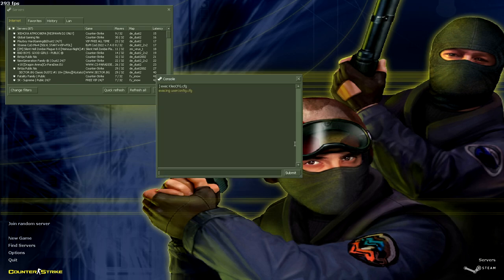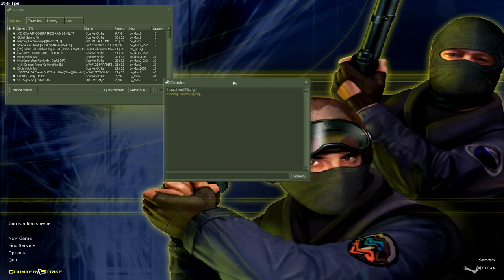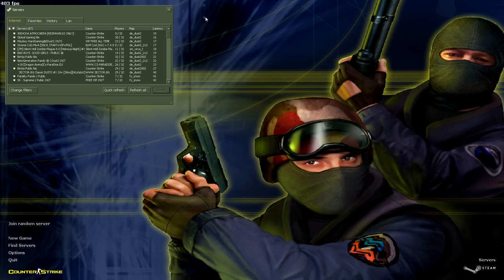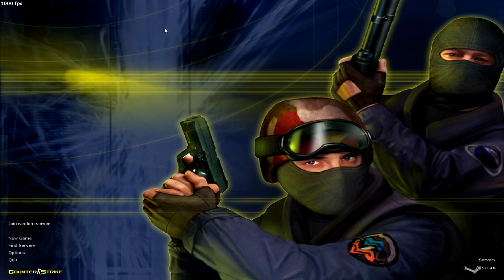Now going to the console. Set fps_max to 10,000 for example, and make sure the modem rate is the same amount as fps_max, otherwise FPS won't be stable. Also turn developer to 1. These three commands will show your true FPS when you play. That's pretty much it for CS 1.6 cracked — now let's go to Steam.